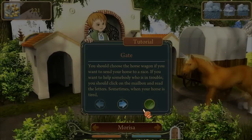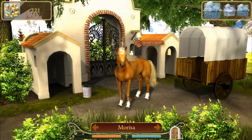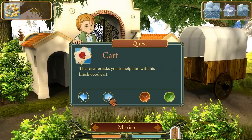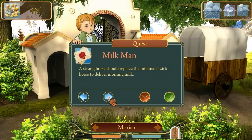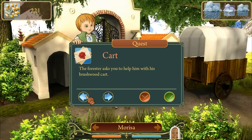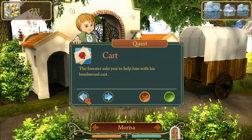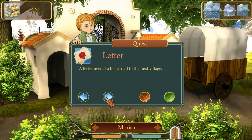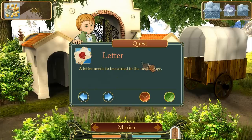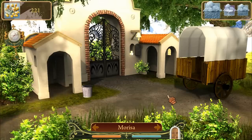I just want a new horse, to be honest. These quests are harrowing — I don't even know which one to send her to. The milkman one sounds dangerous. We'll send her to deliver a letter. When we come back, more grooming awaits.